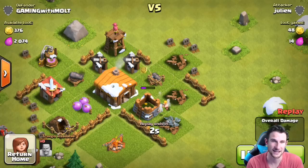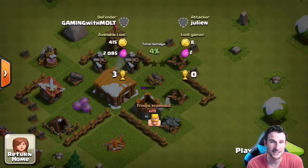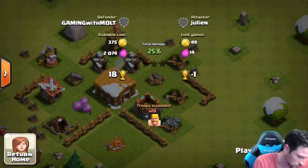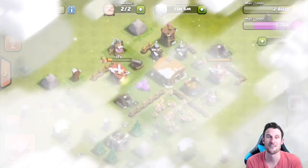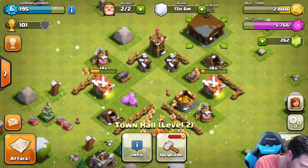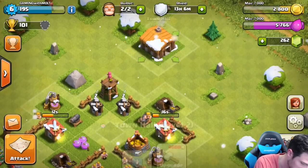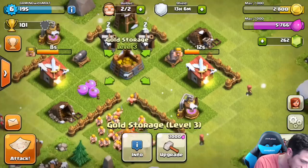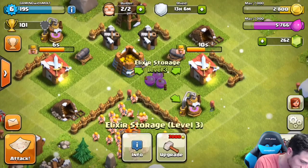We don't want to be protecting our town hall, so we need to throw it out of here. Let's move our town hall out and put that bad boy right there. We want to protect our gold storage and our elixir storage.